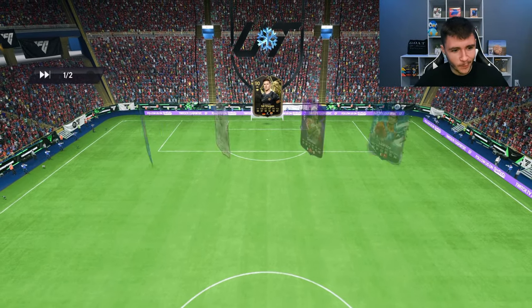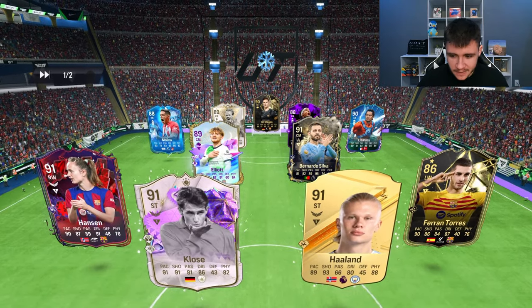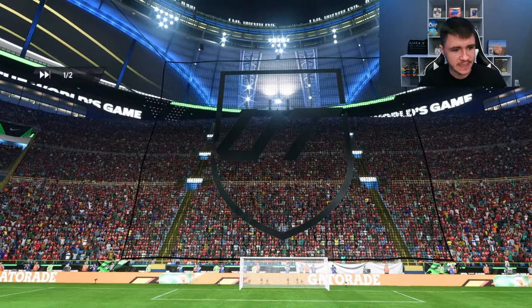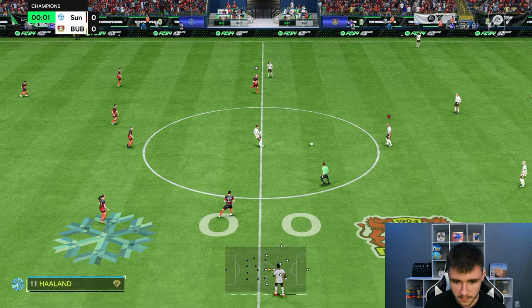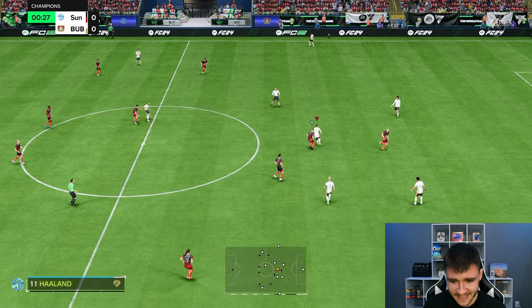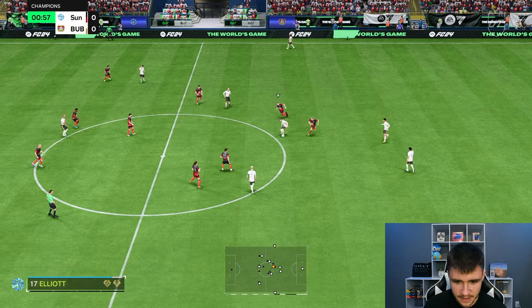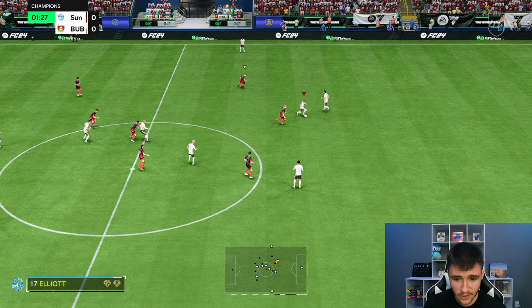Here we are jumping into game number one of Foot Champions using the new Verdi card. We're coming up against Klose, Haaland, Ferran Torres, Hansen, Elliot, and Bernardo Silva — a very interesting team. We're going to incorporate him as a right-sided center forward in the 4-3-2-1 formation. First things first, we have to test out the card's dribbling. It does have 99 agility and 99 balance, so the left stick dribbling should be cracked in game. He also has 5-star skill moves.